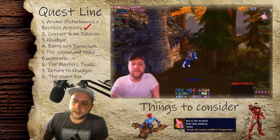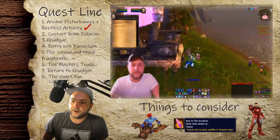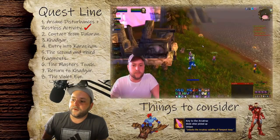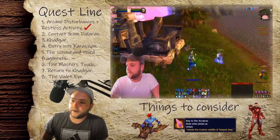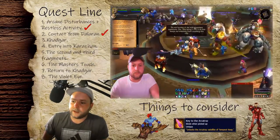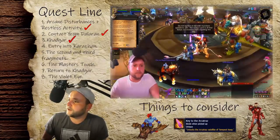Once you've got the 10 essences and both readings, head to Dalaran — I was lucky and had a Mage with me so we were portaling around, which sped things up. In Dalaran, which is at Althar Mountains, hand in the quest. Then get a Mage portal back to Shattrath, because you need to speak to Khadgar, who is located right in the center of Shattrath. After handing in there, you'll get your first dungeon quest.